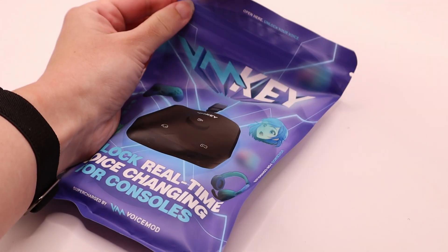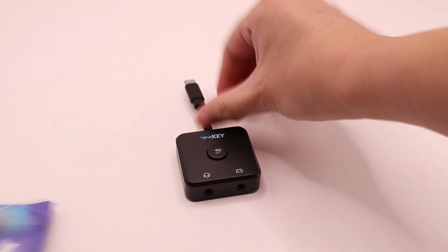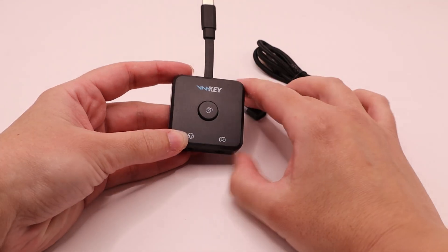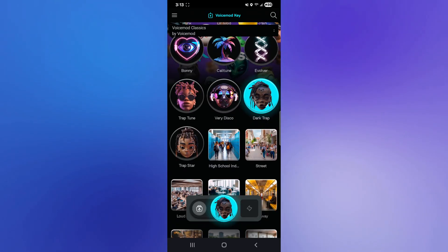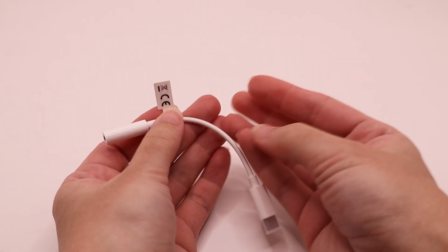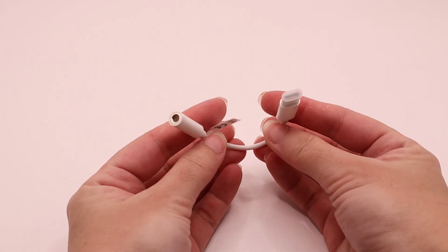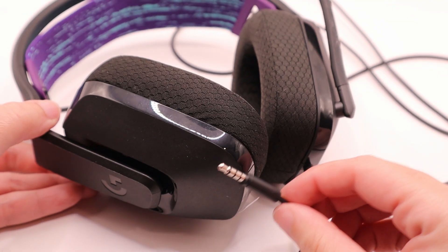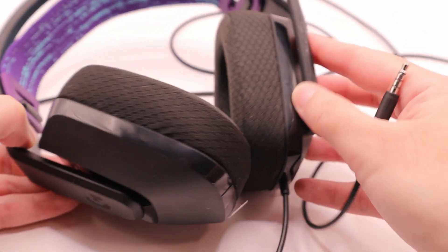Before you start, make sure you have all four of these items: the Voice Mod key — the hardware device that makes everything work, it's $40 and I'll include a link in the video description; the Voice Mod mobile app, available on iOS and Android; a USB-C to 3.5mm adapter, which you'll need to buy separately for Quest compatibility; and finally, a wired gaming headset with microphone — wireless won't work and it must have a built-in microphone.